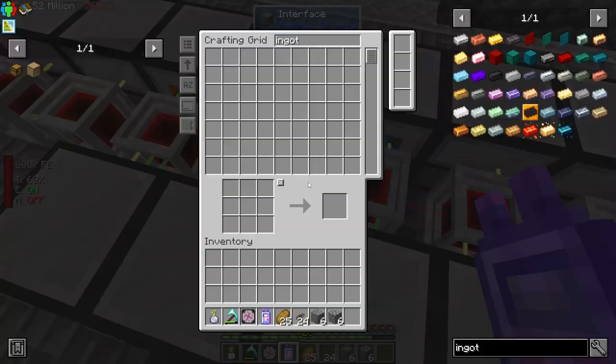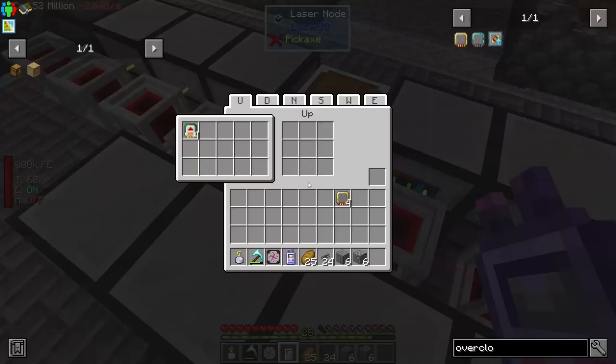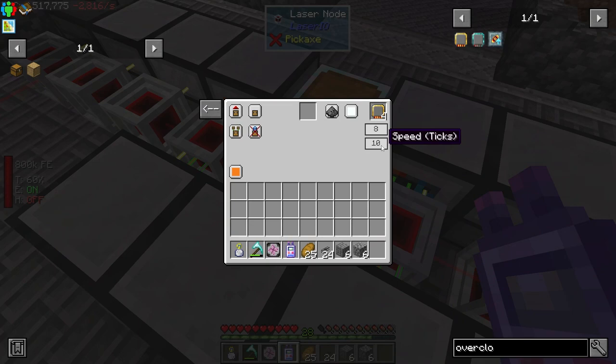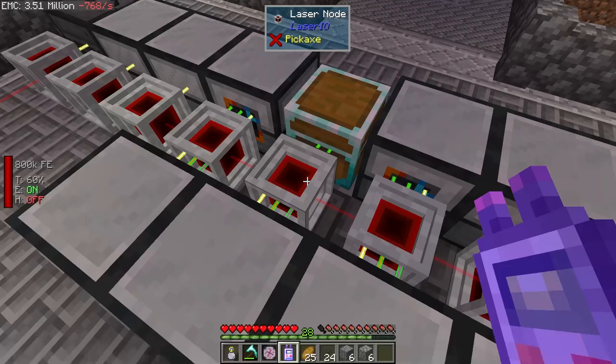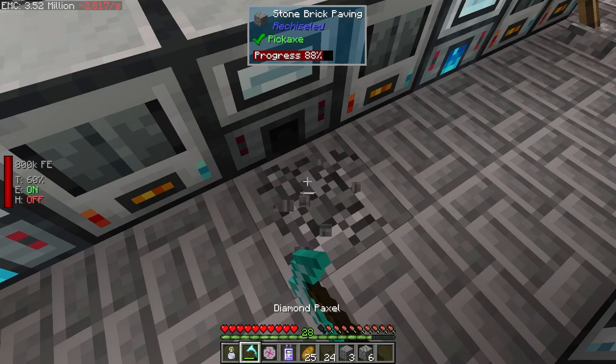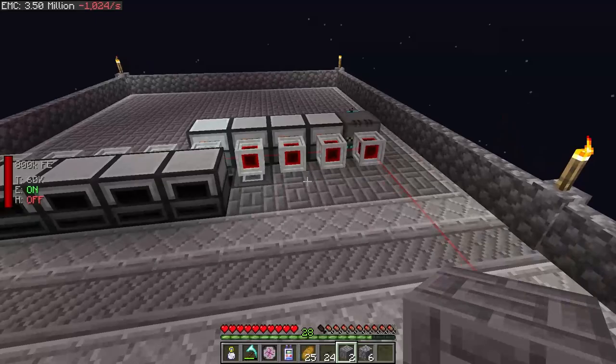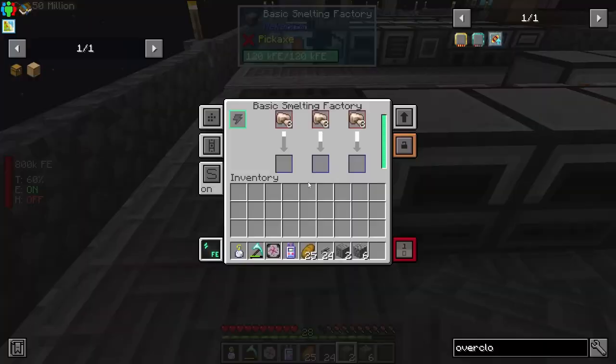So let's go down and put that in there, and then we'll get some overclocker cards. One, two, three, four of those. Now let's go to the down node. There we go. Now everything should have ingots again. Let's go ahead and put the four back. One more four piece, please. So now I think everything in the system should be working again.